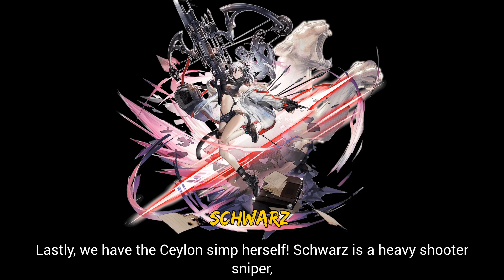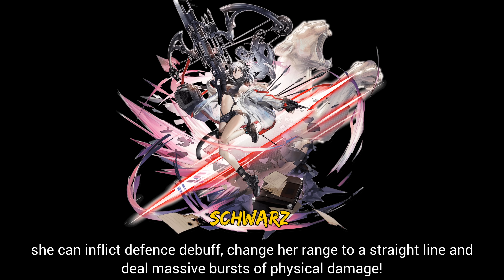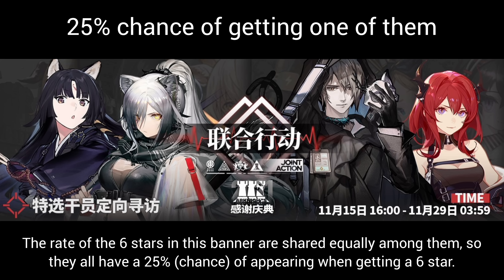Lastly, we have the number one Ceylon simp herself. Schwartz is a heavy shooter sniper — she can inflict defense debuff, change her range to a straight line, and deal massive bursts of physical damage. The rates of the six-stars on this banner are shared equally among them, so they all have a 25% chance of appearing when getting a six-star.